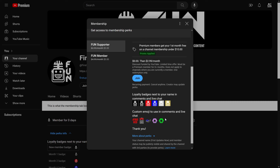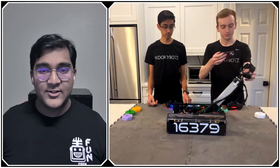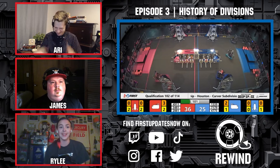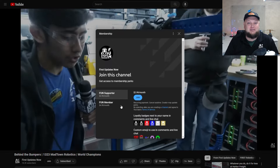Support funds content creators when you sign up for a membership on YouTube Join. You'll get access to special perks like emotes, loyalty badges, and fund members will even get early access to our scheduled videos and more. 100% of this revenue will go back to our correspondents to help recognize their efforts. Click the join button in any YouTube video to pledge your support.